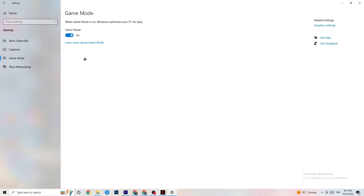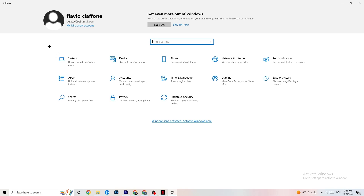Next, hit Game Mode. This one is a little tricky — I can't tell you definitively whether to turn it on or off. You need to check it for yourself. Turn it on and try your game, then turn it off and see which works better. Once you're finished, go back to the main Settings page.